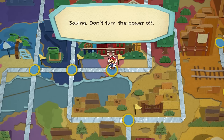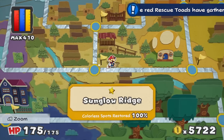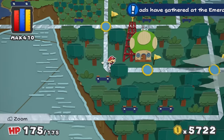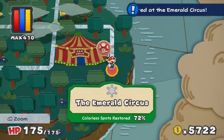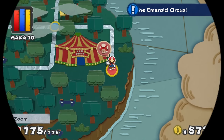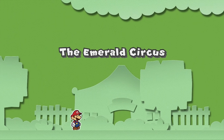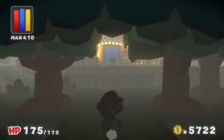Let's head back out, exit this area, go to the world map. Now with all red rescue squad members at the circus, we can actually do the circus. This should be good. They've all reported in. I've been doing this game as much as I can - 100% at every stop. Here we go - the Emerald Circus. I have 72% of it colorized, so that's excellent news. I don't think colorization is gonna be an issue for me in today's episode.